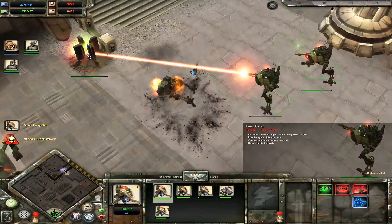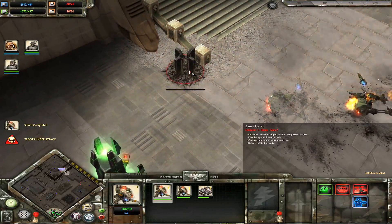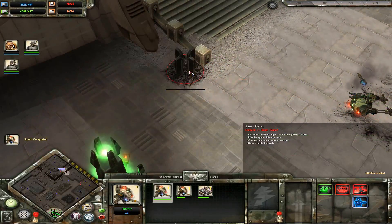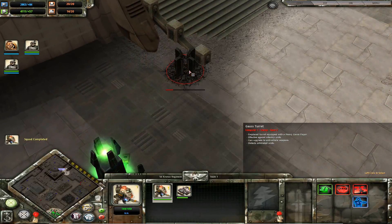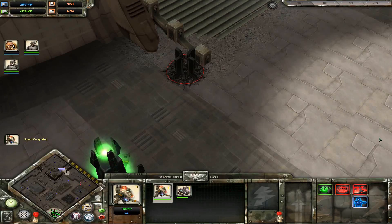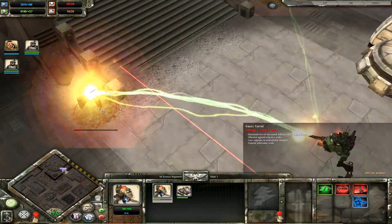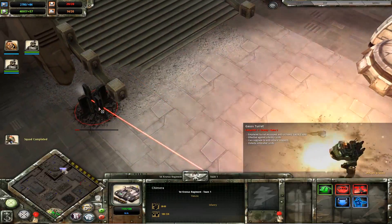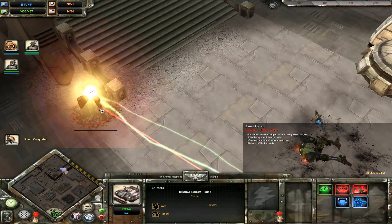Here we are trying to take out stationary buildings. We've already lost two or three units - just ripped through. It gets down to the point of: if we can get one of the stationary buildings down, it'll be good times.